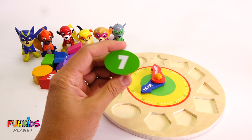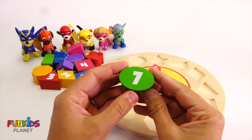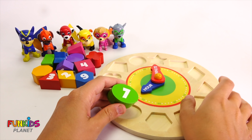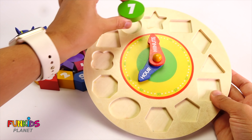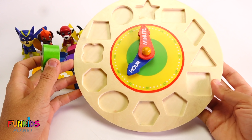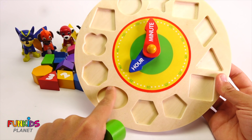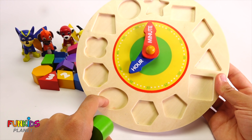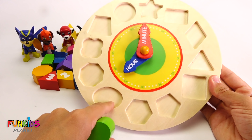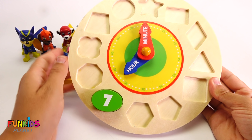This is a green oval, and it has the number seven. So where would number seven go? Can you see an oval shape? The only oval shape I see is right here. Let's check if that's right: one, two, three, four, five, six, seven. It's right! This is where our seven goes. Perfect.